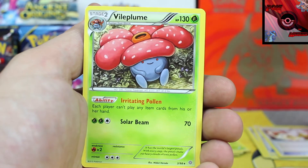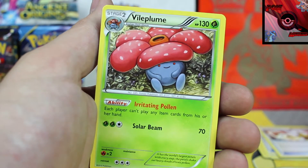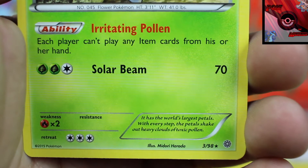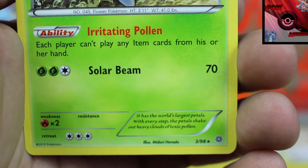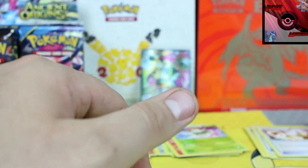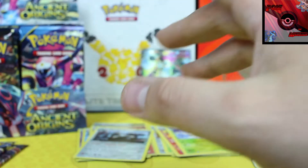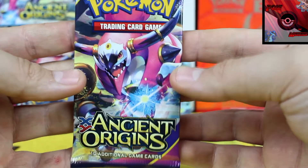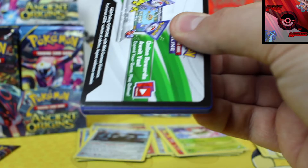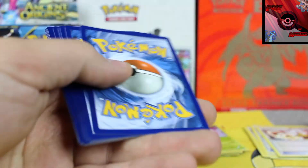And the next rare card is a Vileplume. I know what you're thinking — why are you so happy? It's because of this: each player cannot play any item cards from his or her hand. It is an item lock. That card does not allow either player to use any item, so you build a deck around hopefully not having to use many to any items, and bam — you go to town. No Ultra Balls, no Level Balls, nothing like that. You can only play supporter cards. It's a damn good card.